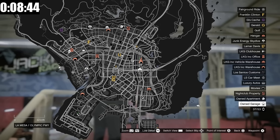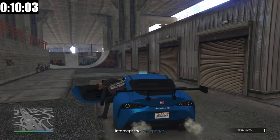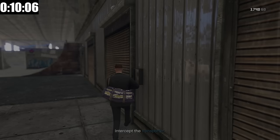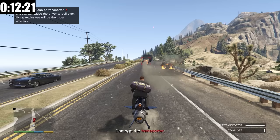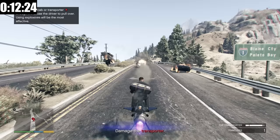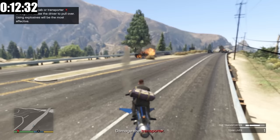If you own an apartment with a garage or a standalone garage, they can actually be accessed during the finales. For something like the prison contract or the lost MC contract, using the armored Karuma would be very helpful. The one I use the most is the Oppressor Mark 2 during the Super Dollar Deal — it allows me to take out the entire army convoy and the transporter very quickly, while also giving me the ability to fly across the map.